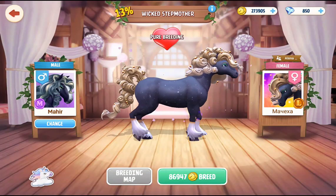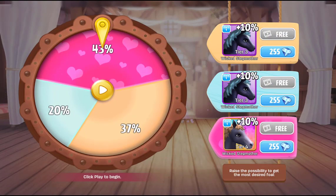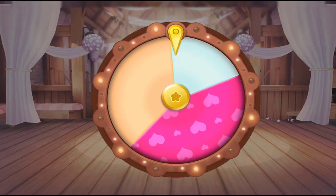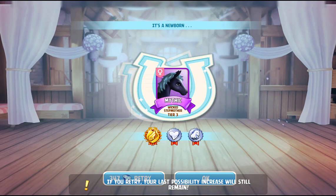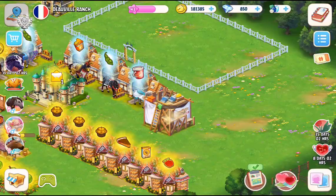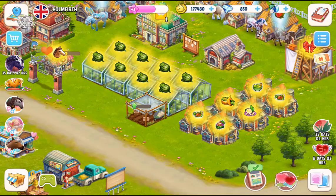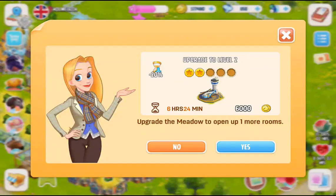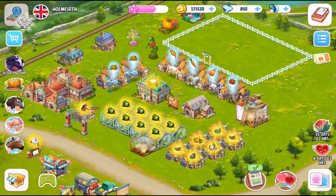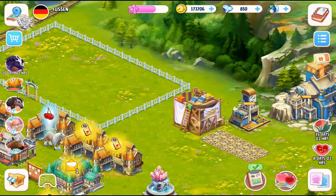I'm going to increase my chance of getting the tier 4 Wicked Stepmother by using the videos. I was able to watch videos three times and then the button grayed out — so three free videos per horse. We got another tier 3, but at least it's a female this time. I'm just going to keep upgrading these meadows either till they start to cost diamonds or I can't upgrade them anymore. The UK one is done too. I wish these would give more spaces — that's my only criticism. I missed out on a Premier Stable during the Chief event, which was saddening.